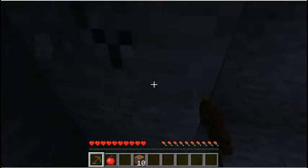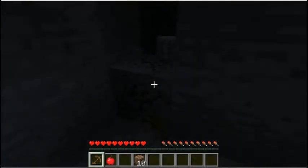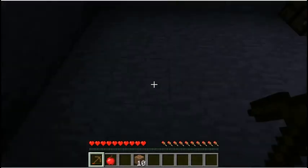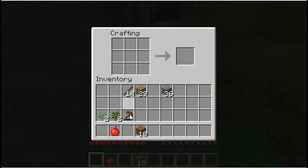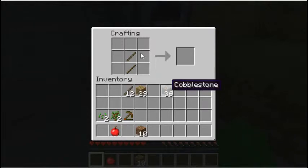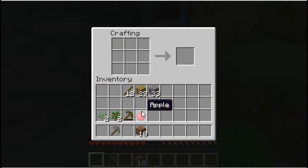You're gonna want to grab more cobble — at least until you have a stack, to get you ready for future situations where you don't want to run out. After this you're gonna want to make a full set of tools, and not wooden tools — wooden tools suck. The only wooden tool you should ever make is a pickaxe, and only on your very first night. Once you have cobble, make a stone pickaxe.